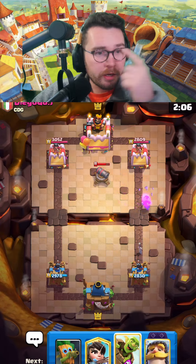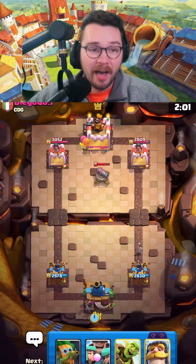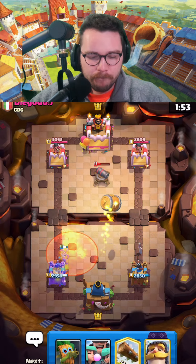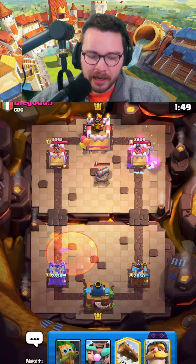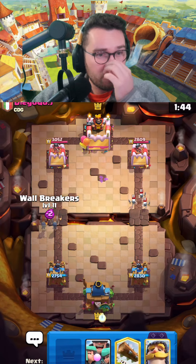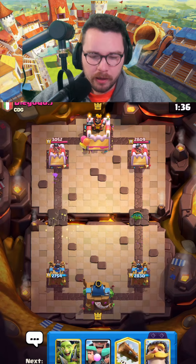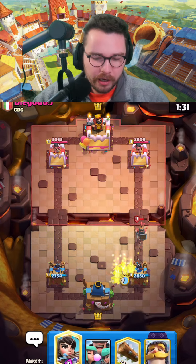They most likely have earthquake, delivery, and log — that's usually the variant I see, so he'll have a lot of answers. We don't have a building, but we're gonna rely on some nasty counter pushes to get our damage. It's poison instead of earthquake — I think that's a little worse for us. We're gonna pressure with wall breakers, maybe force out a cannon or a log.